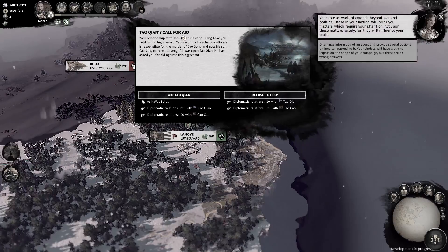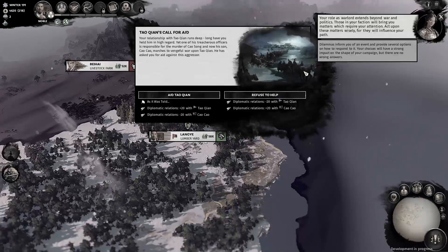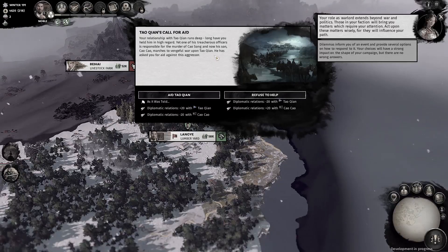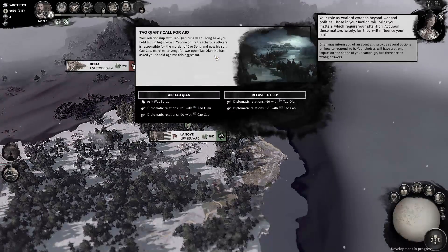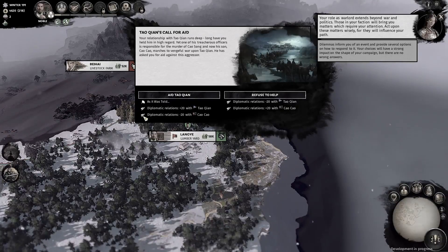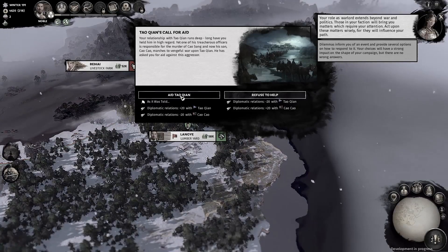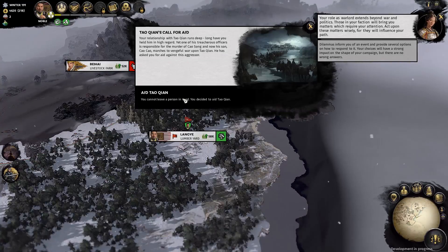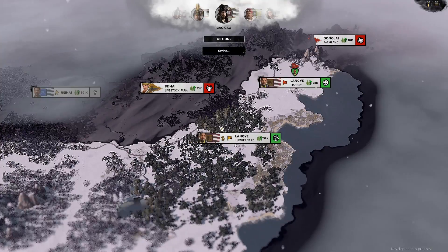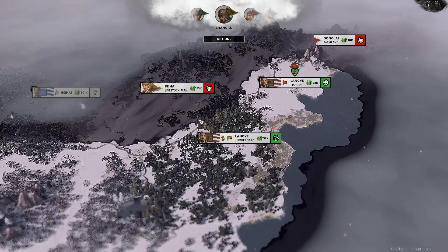Another new aspect to the game is the dilemma system. I did manage to trigger Liu Bei's first dilemma situation, where you're forced to make a choice that can alter the course of the game. His revolves around whether or not to protect Tao Chen against an invasion by Cao Cao. The game provides a nice little summary to give you event context, and a little flag that says 'As it was told,' to let you know what happened in the original Three Kingdoms era should you want to follow history. I went with history and honestly didn't see much of a difference for the next few turns — Three Kingdoms is much subtler than an instant war declaration. There were wheels moving in the background that I just hadn't seen yet.